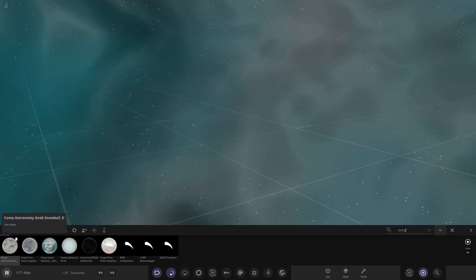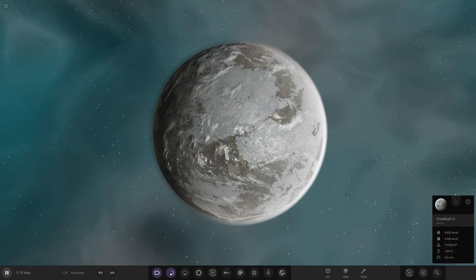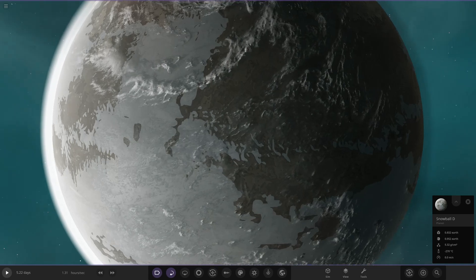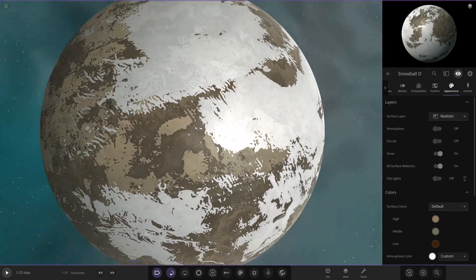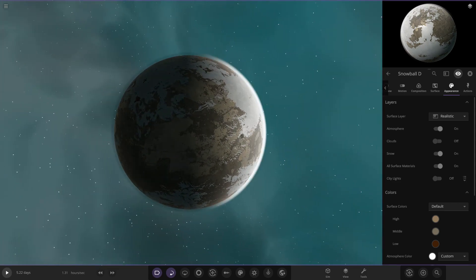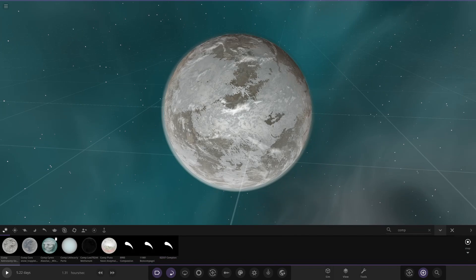The first object is from Astronomy Geek — this is Snowball D. It is a J3-class planet, designated J342d, discovered in 2023 and nicknamed Snowball as its average temperature never reaches above minus 200 degrees Celsius — very chilly. Looking underneath the atmosphere and clouds, the surface looks very rocky, dry, and barren — almost like a frozen wasteland. There's a nice white atmosphere and clouds going on as well.